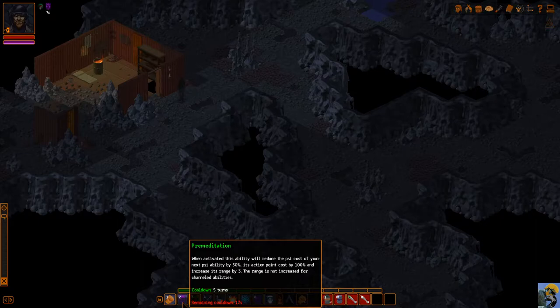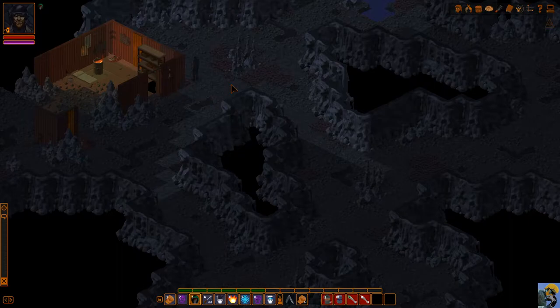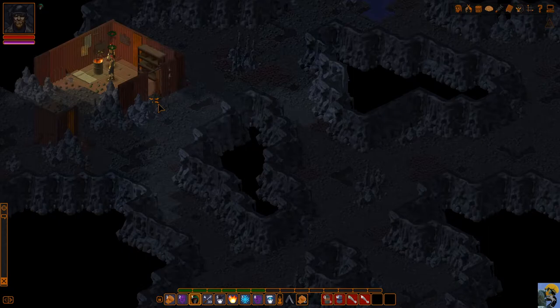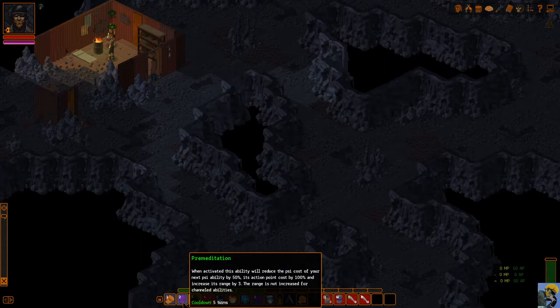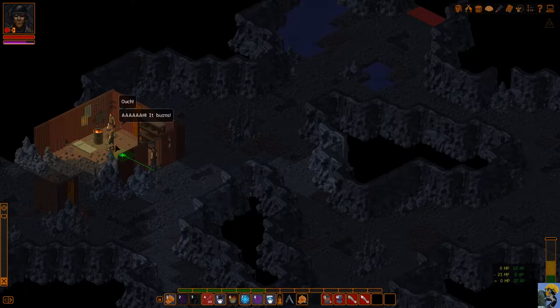It says the next psi ability costs 50% less. I have to leave — I didn't realize how that worked. I thought you set it and it was stored up, but no, it's got a time limit. All right, let's just do it. Now I have enough time to throw the fireball. I can use premeditation on this fireball and make it free. They've both been severely injured.